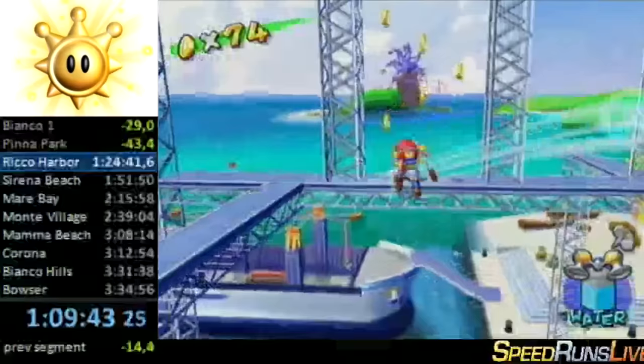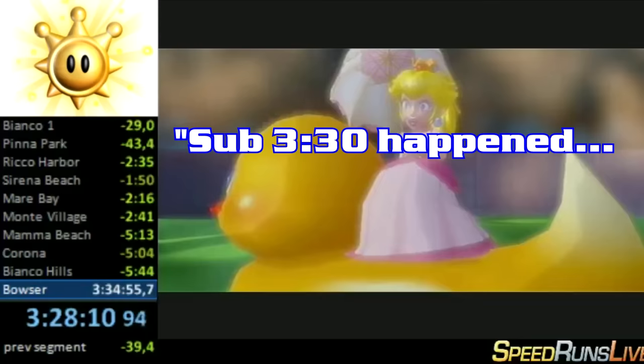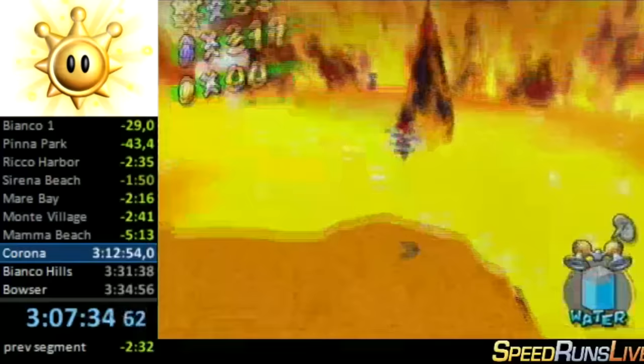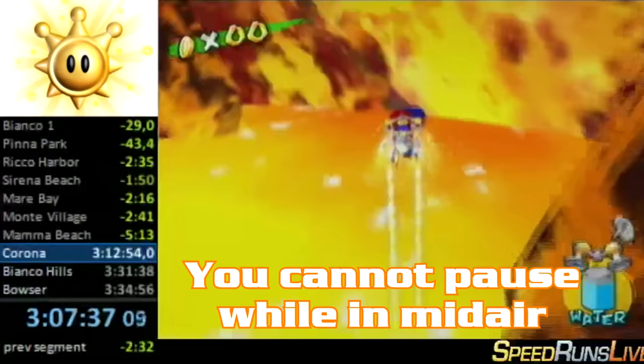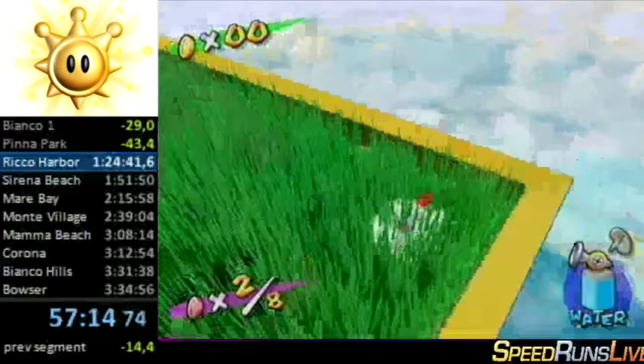In a speedrun this long, slip-ups are inevitable, but minimizing mistakes is the key to getting a good run. Samu got a good run one week after Stelzig's 3:32 — the first sub-3:30 speedrun, using a few of Stelzig's findings. With the exception of an intentional death in Corona, Samu didn't die a single time. Stelzig might have stirred up some competition, but Samurai Man was nothing short of a formidable force.